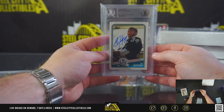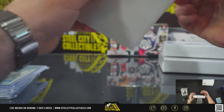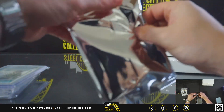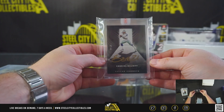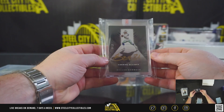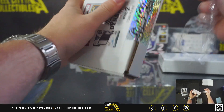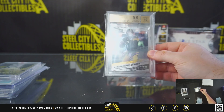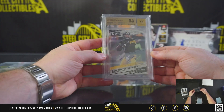Bo Jackson, Beckett authenticated rookie autograph. Zeke, four of ten gold ink autograph from Panini Black 2020 — 2020 Zeke autograph. Big Ben, that's a nice one — 9.5 Jim Mint 10 on the auto, 2017 Panini Kickoff.